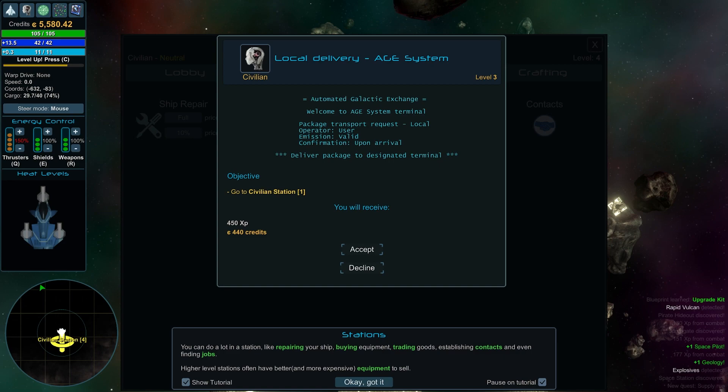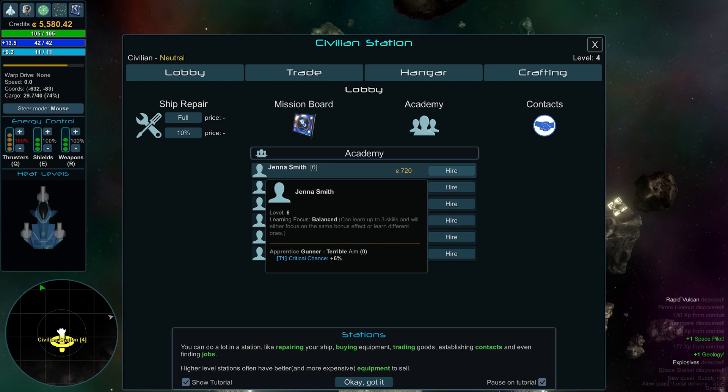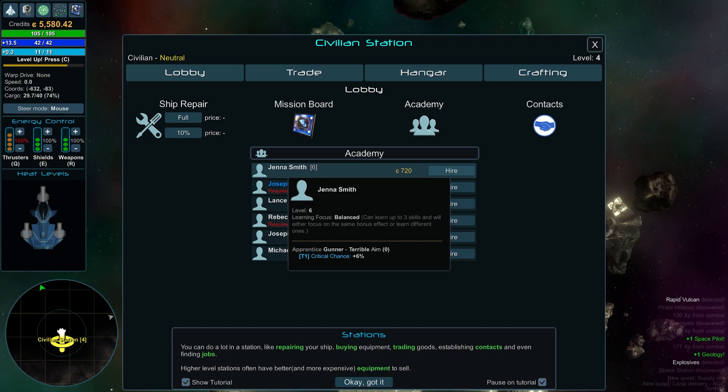The impulse drive is what we need — we'll also get 520 credits. For the local delivery, it's from the automated galactic exchange: deliver a package to a designated terminal, specifically Civilian Station One. We'll receive 450 XP and 440 credits. Yes, we absolutely want that. I think it's important to stay focused in the galaxy sector you're at first before moving to regional stuff.